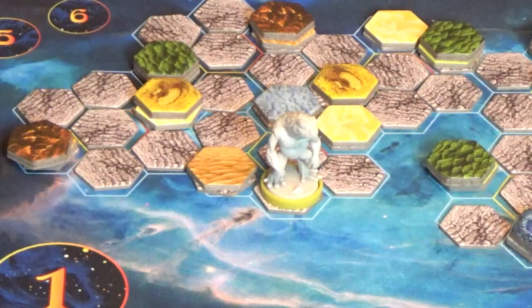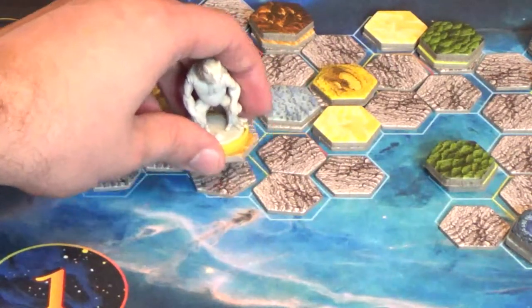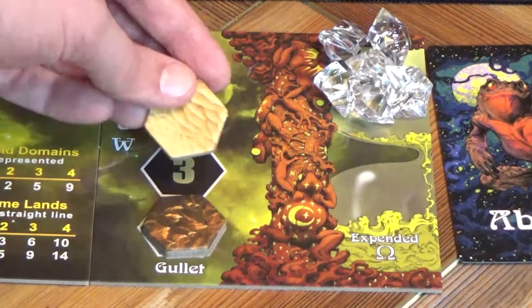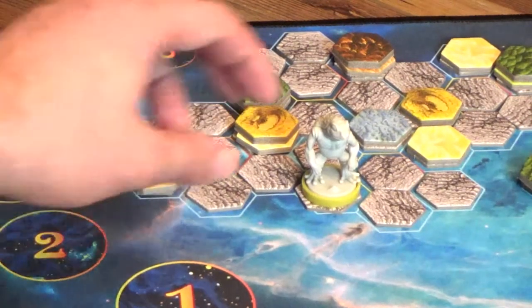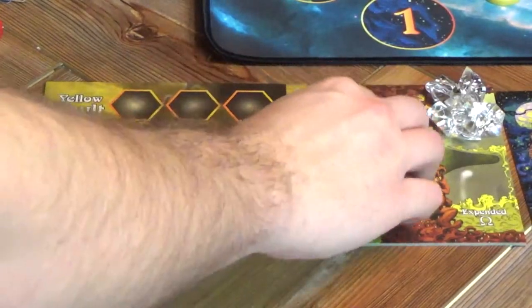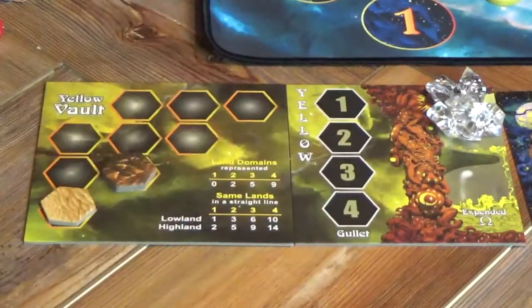In order to score points, you as the frog will need to hop onto highlands or lowlands, harvest those, which will then drop into your gullet, and when you feel you have enough land inside of your gullet, you're going to hop into the Aether and then disgorge your land tiles into your vault.